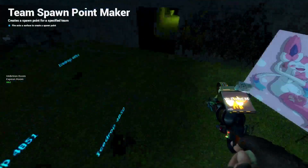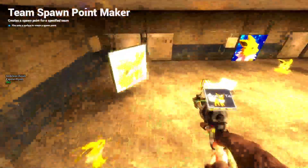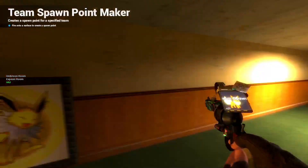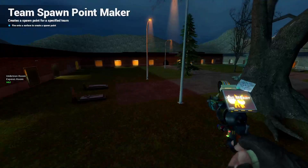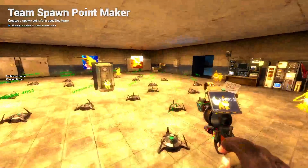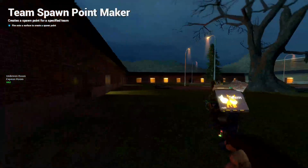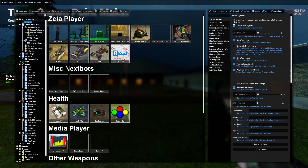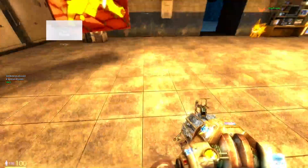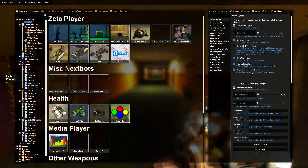I'll set up a bunch of these spawn points for the other teams as well. That's pretty much it if you want an accurate domination or King of the Hill mode. Team spawns are optional — you don't have to have them — but it just enhances the experience. Speaking of team spawns, there's a new option here: 'player spawns at team points,' which means you can spawn at your team's spawn point. There's also the option 'teams always attack,' which the panel already explains.